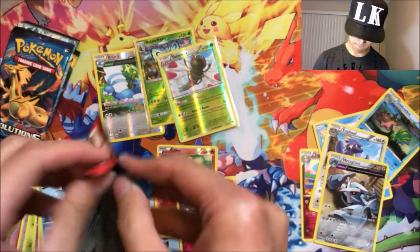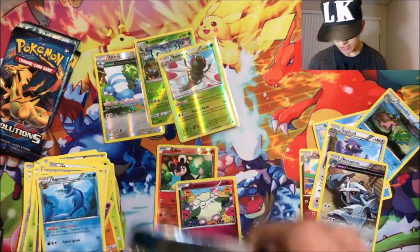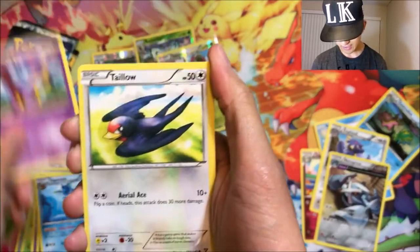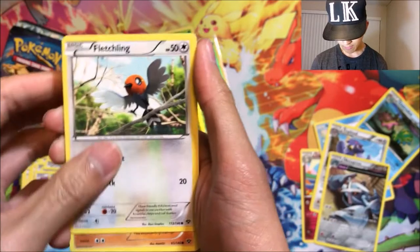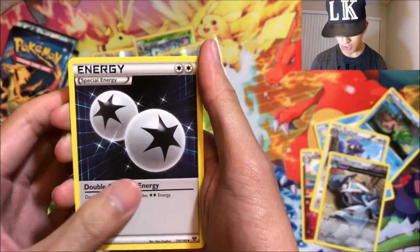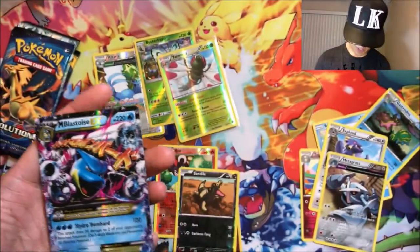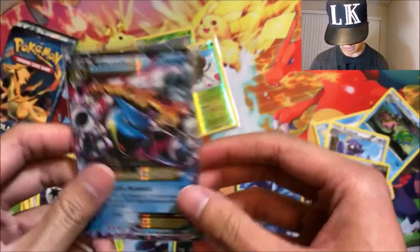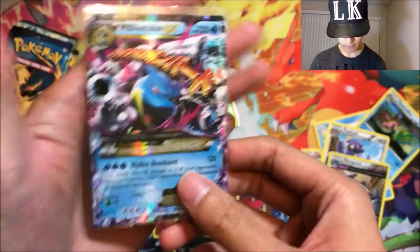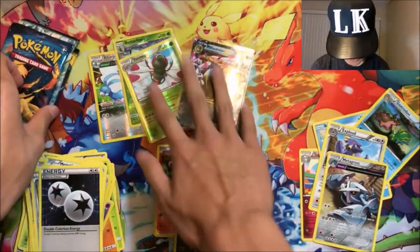XY Base Set — four packs left. Please, if there is a god, show up right now. We got Ekans, Taillow, Shellder, Fletchling, Timbur, Electrode, Hard Charm, Double Colorless Energy, a reverse Sandile — and a Mega Blastoise EX! There we go! Oh thank you, holy crud! 220 HP, Hydro Bombard — versus 120 — Mega Blastoise EX, finally! Thank you!